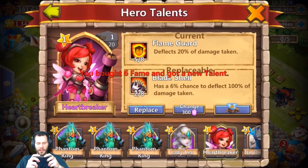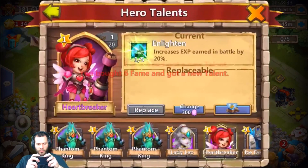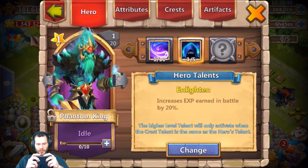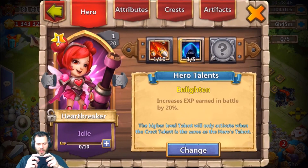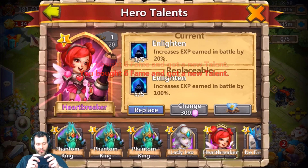I might roll for Heartbreaker on my main account now seeing how easy this was to get. I'll go ahead and put that one-of-five Enlighten on Heartbreaker for now. Three-of-eight Bulwark, five-of-eight Self-Destruct - let's go ahead and toss this. He's probably gonna end up consuming these Phantom Kings and other heroes, but might as well put the five-of-eight talents - five-of-five Enlighten - okay.